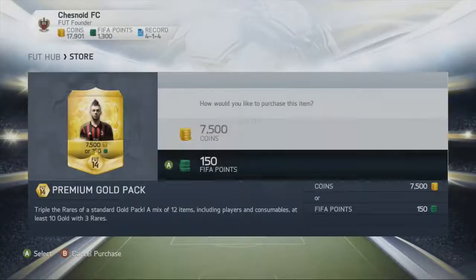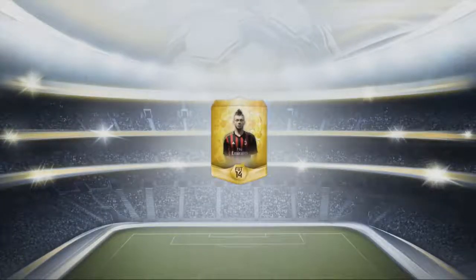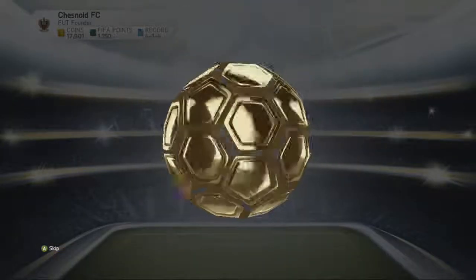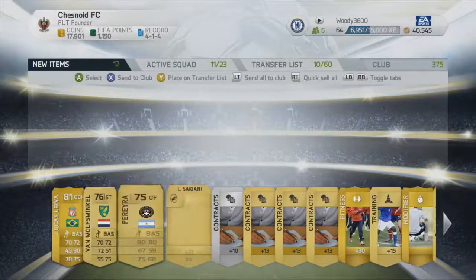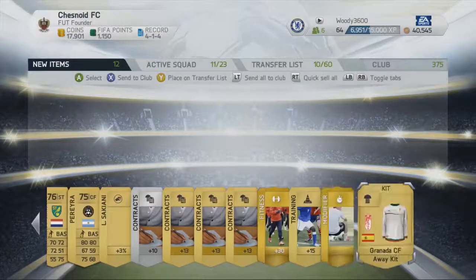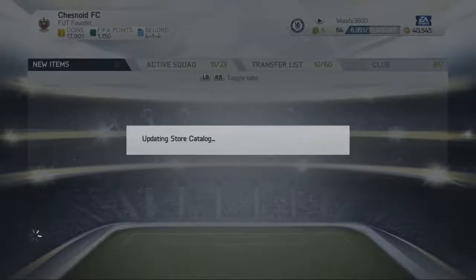I do like that little addition of changing the name of the trade pile to transfer list, because it's the players that you're going to be bringing in - and changing your watch list to transfer targets. We pull Lucas Laver in this particular pack. Decent defensive stats, not too sure how good he is in game, but he will come in very handy. Left forward to left winger card as well.